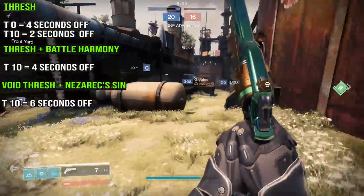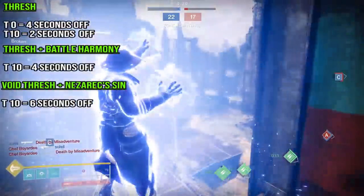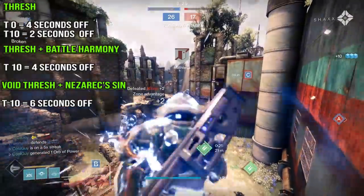So you add on Thresh, Nezarec's, and all the traces from Middle Tree Chaos Reach — it's insane. There's a lot of power there. Hands down, this is the fastest way to get a super in Destiny 2 PvP. Nothing comes close.